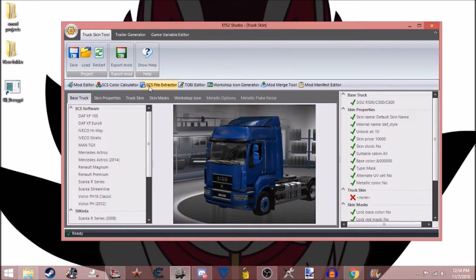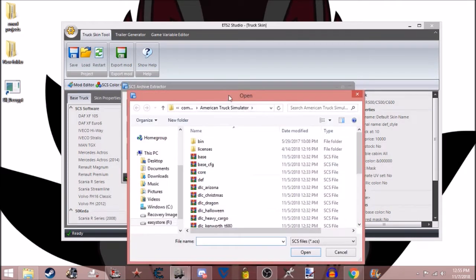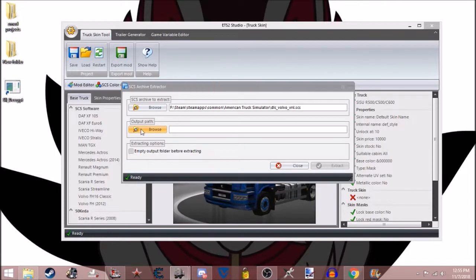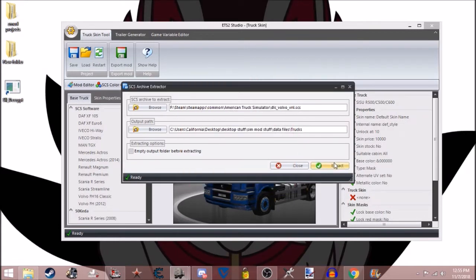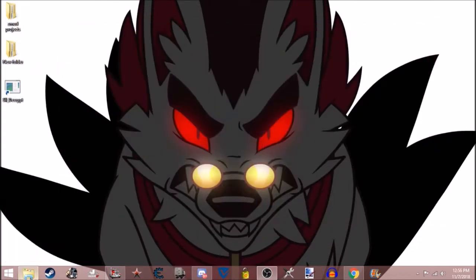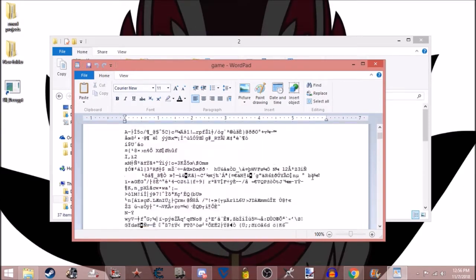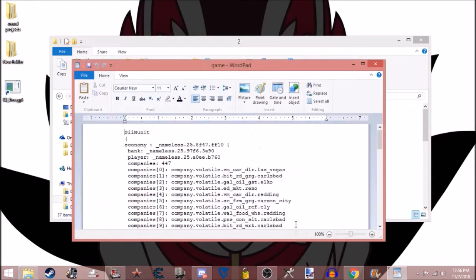What you want ETS2 Studio for is the SCS File Extractor. With this you can go in — there's actually a separate tool to extract SCS archives but I just use this instead — and say I want to extract the Volvo, which I've already done. You choose your output path, and then click Extract. It's very handy for having the bits you need. What SII Decrypt does is: if you open your save file right now you'll see it's all encoded — you can't read it and therefore you can't edit it. So you take this, drag it, and drop it on top of that. It does its thing, and now you can read it.